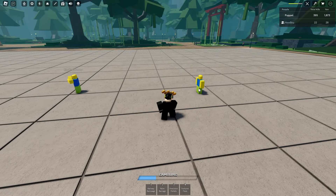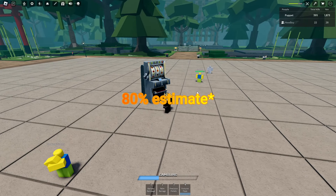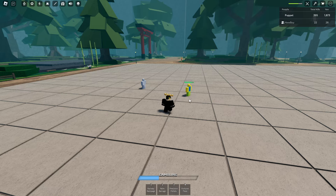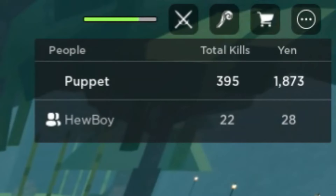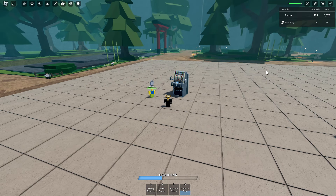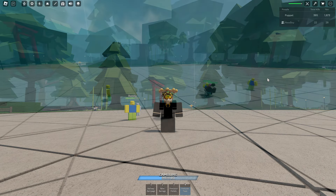Next we have Fortune Flare. You drop this giant slot machine and it has around an 80% chance to heal you. I got unlucky there, but as I was saying, you have around an 80% chance of getting healed - as you can see it heals you a decent bit. That move is actually really spammable. It goes to where your mouse is, so you can kind of use it to snipe people or just use it after combos. It's just a really nice move.